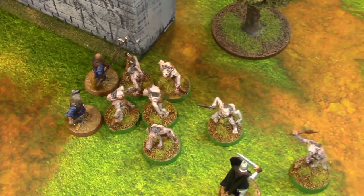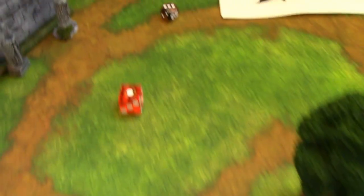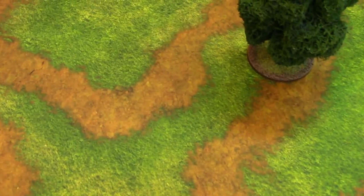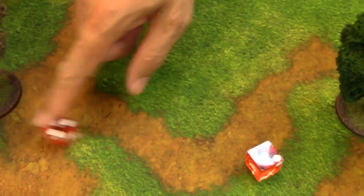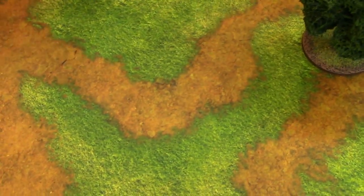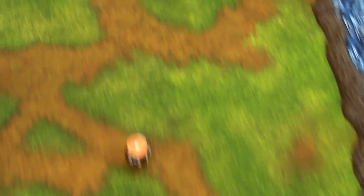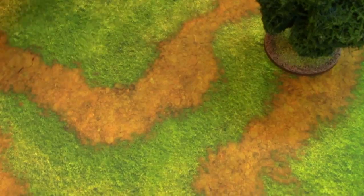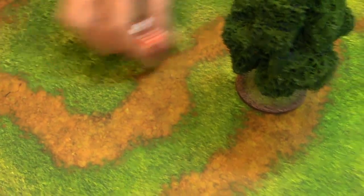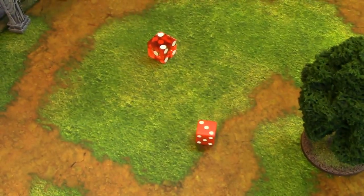Barak versus one goblin: both fight normally. Adam rolls a four, Don rolls a three — Adam wins, needs fours to wound — and Barak gets another kill on a five. Ragnar versus two including Booger: Ragnar rolls a one — Booger feints, Don wins with double sixes. Booger's faint — nothing. Adam needs fives to wound Ragnar, rolls — nothing. Ragnar is strength three versus defense three — that is a wound on Ragnar.